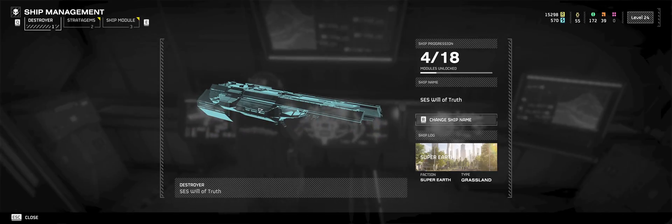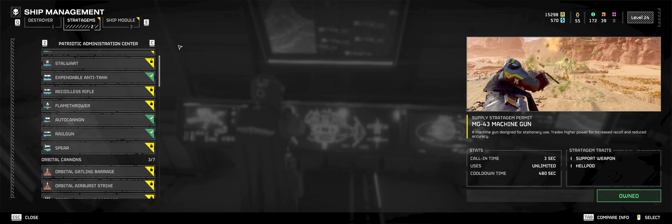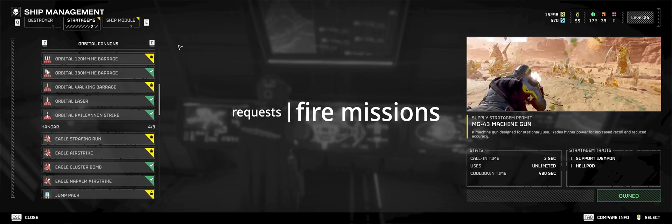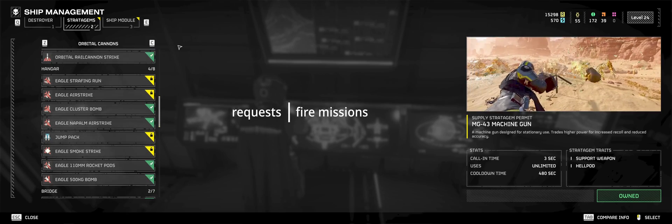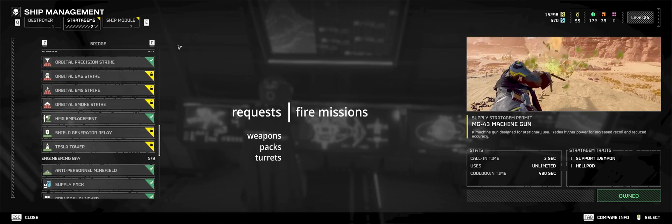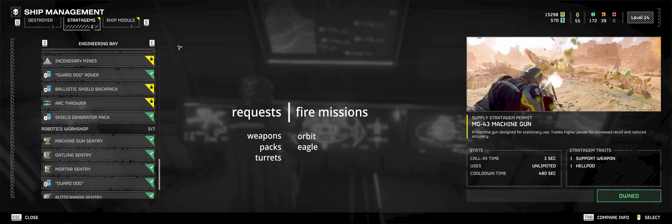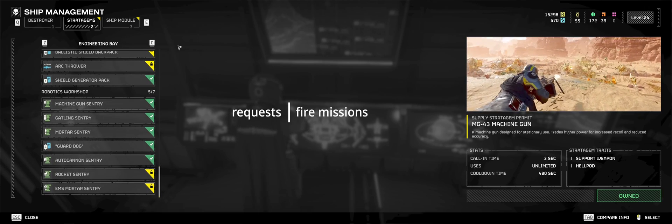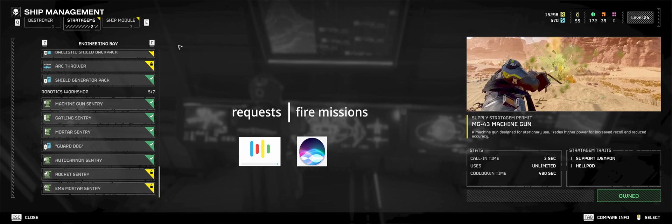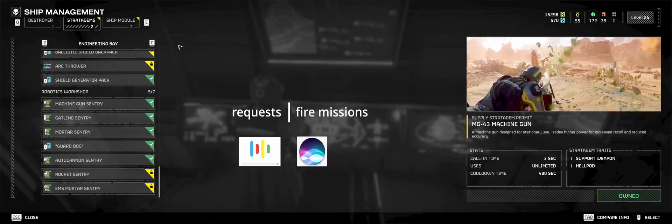The voice attack profile supports all current stratagems and those are divided into two phrasing categories: requests and fire missions. Everything that gets sent down to you for character use — like weapons, packs or turrets — are requests. Everything that is fired from orbit or an eagle are called fire missions. You say one of those two before the stratagem that you want — it's like saying 'Hey Google' or 'Siri' to a device before talking to it, in order to keep it from reacting to everything you say outside of commands.